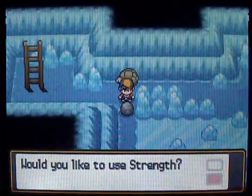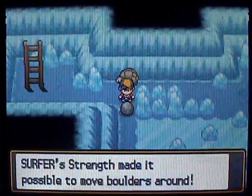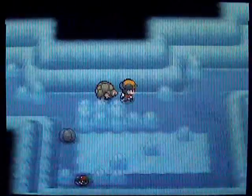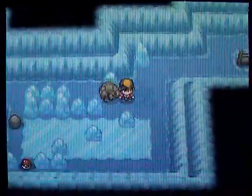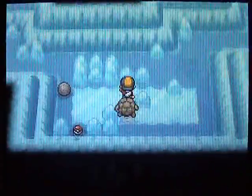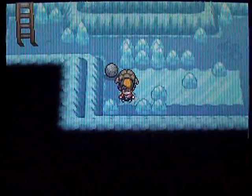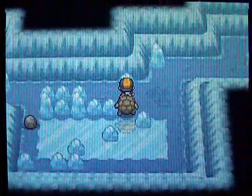Right here this part is kind of weird — you basically just have to move this Strength boulder down, and then you can use it to grab the item. I don't remember what this item is at all, so I guess we'll find out. It's an Iron — always nice to grab, it can boost up your Defense EVs a bit.